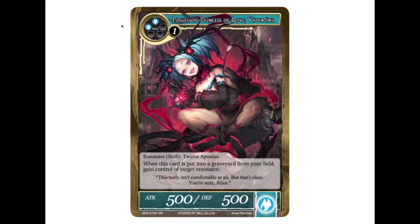When the shift side is put into the graveyard from your field, you gain control of a target resonator. I think you're going to hard cast her on that side more often. The Prissia side has some situational damage uses but it's not the greatest. The shift side, however, is pretty cool — stealing a resonator permanently as soon as she dies. A chump block is something to watch out for, and you can force your opponent to play around it. Sad to see Prissia get possessed by Valentina, but still cool.